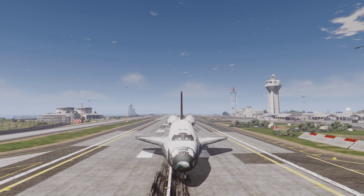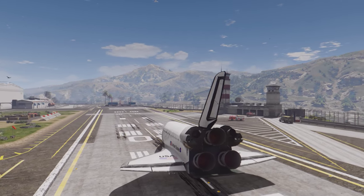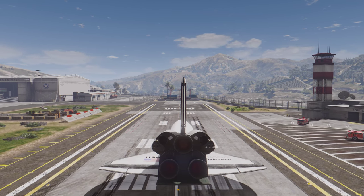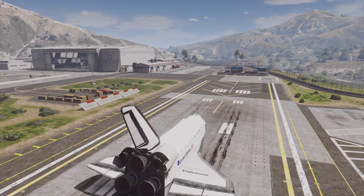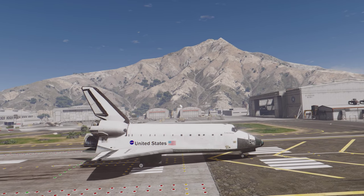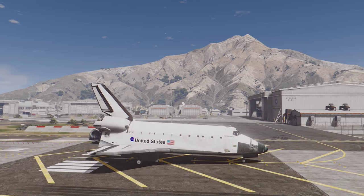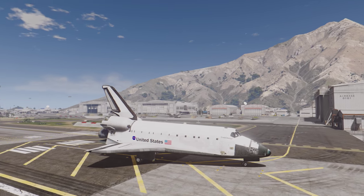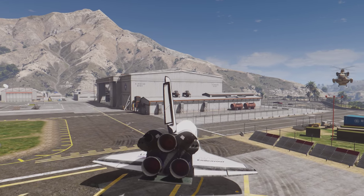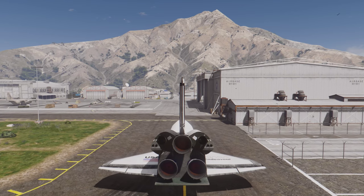I hope you enjoyed this video showing the Space Shuttle in actual space this time. I can understand that many of you want to try this out firsthand, but this is still a work in progress. I don't know whether I'll release the Space Shuttle beforehand — it wouldn't really make sense, so I'm probably just going to wait until the Space Mod is released, and then release the Space Shuttle as well.